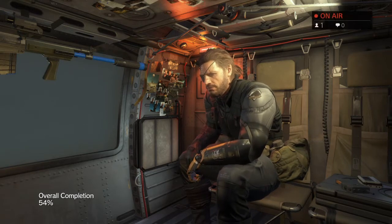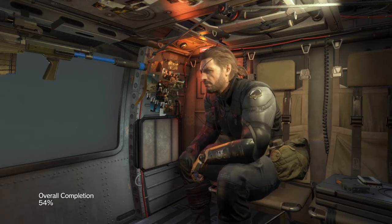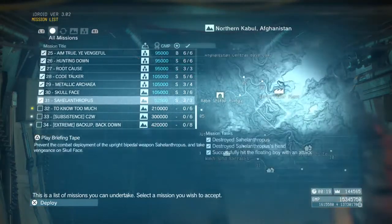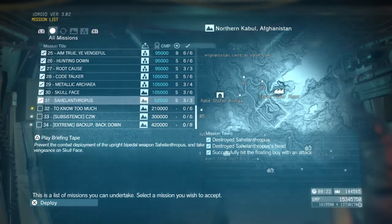That is the first thing that you need to do. So basically you want to complete all the missions to 31. No matter if you get B's, A's, it doesn't matter what grade you get — you have to beat the first 31 missions.